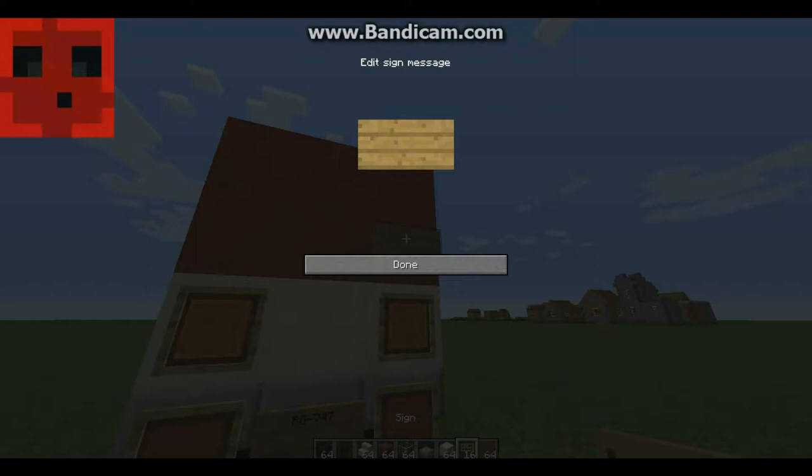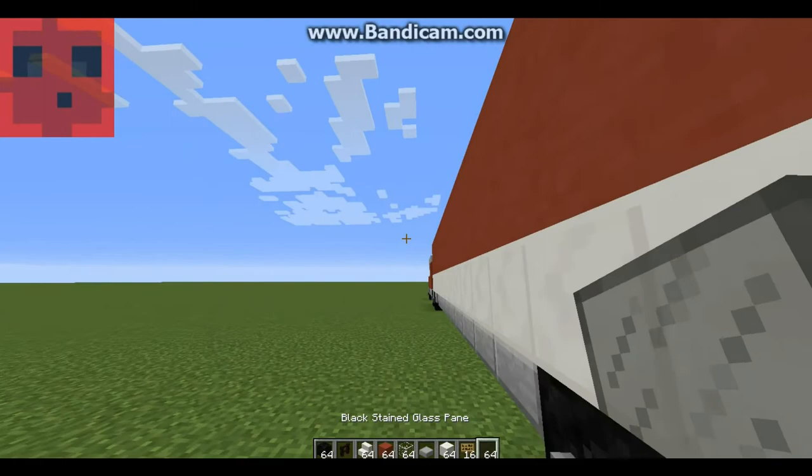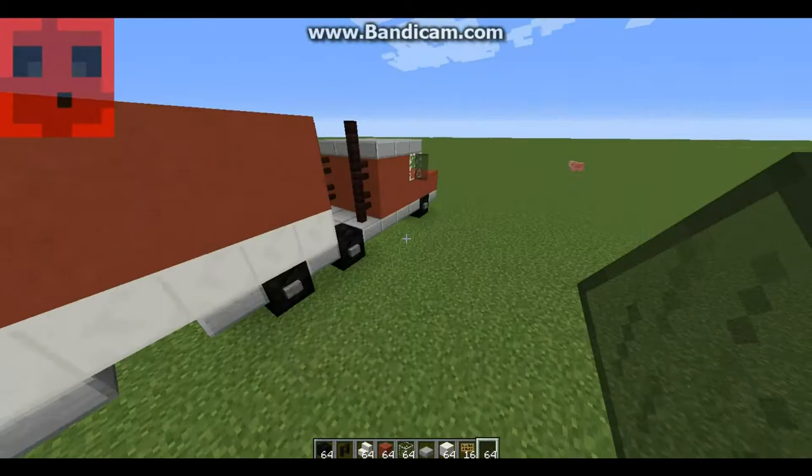I'm not sure if these are in any other country, but I have seen them in Australia. Add a little sign — if you can't see, 'If you can't see my mirrors, I can't see you.' There we go. Now we've added that, we have to add a mirror, so put some mirrors on — out and then out.